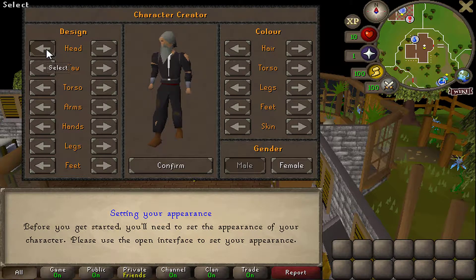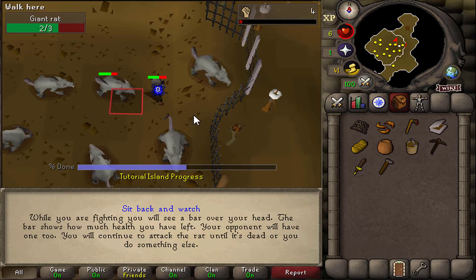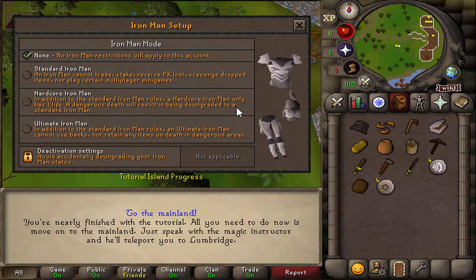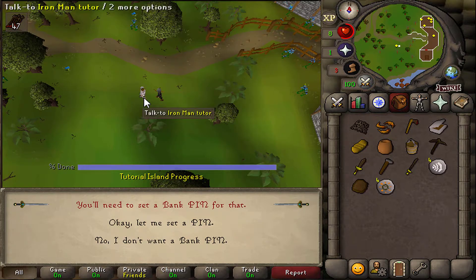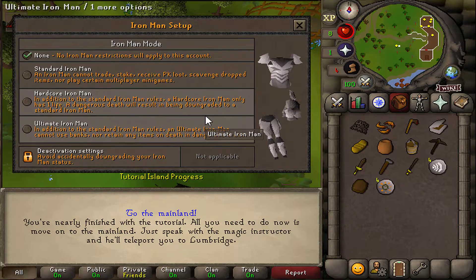And of course I'm going to want to look like a complete snack, so let me get the right hairdo going. Damn, that looks good to me. I might actually die on Tutorial Island — that's GG already. And there we go: Hardcore Ironman. No point doing a standard Ironman because why not just do hardcore? I don't need a pin.